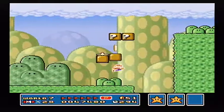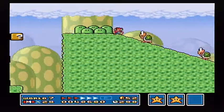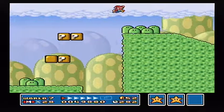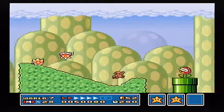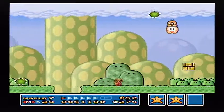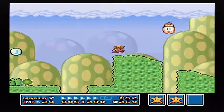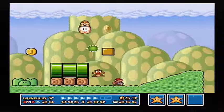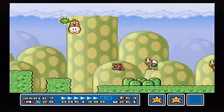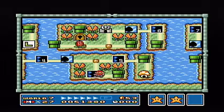This is a level where you can have Starman throughout the whole level if you just keep your star power when you hit the next Starman block. Otherwise you get a coin from the block rather than a Starman. And hey, P-switch. And we lost our Star Power — both of those blocks there were Star Power, and we died because we didn't have our Star Power.